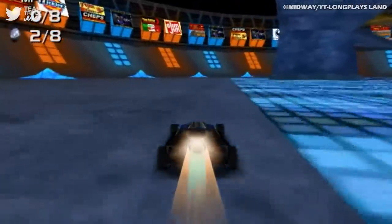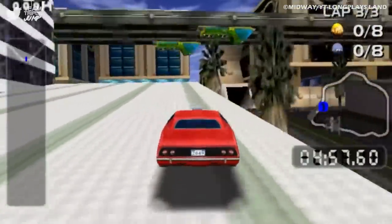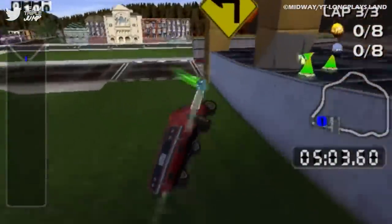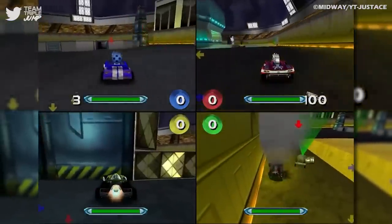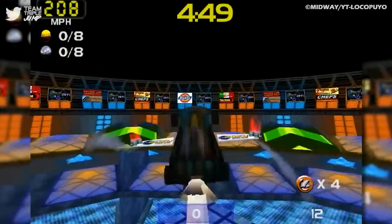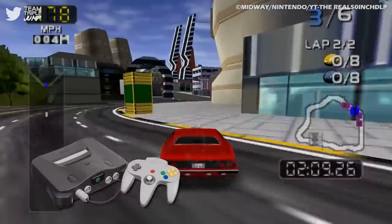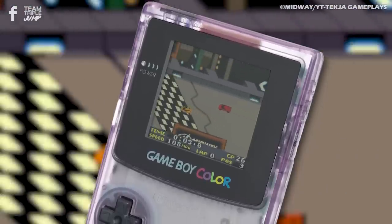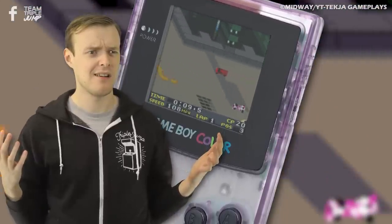Looking like Wipeout for people who prefer their cars to have wheels, San Francisco Rush 2049 is an arcade-style racer set in a futuristic San Francisco — 2049 to be specific. The game encourages players to get a couple of pals over to enjoy some good old-fashioned couch multiplayer, offering races, deathmatch battle modes, and stunt modes in which players receive points for performing elaborate flippy jumps. While the Dreamcast version was well-reviewed and even got an award nomination, San Francisco Rush 2049 also came out for the Nintendo 64. A version was released for the Game Boy Color too, but that's less of a hidden gem and more of a hidden lump of crap, really.